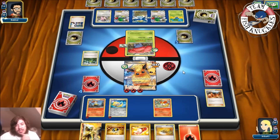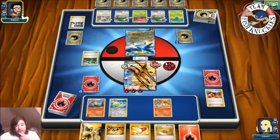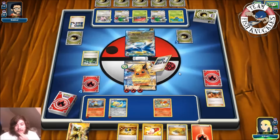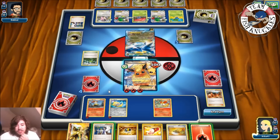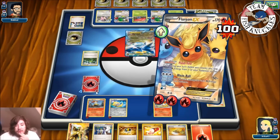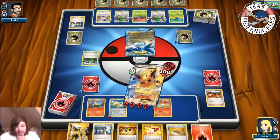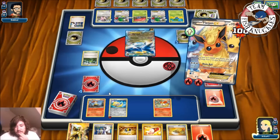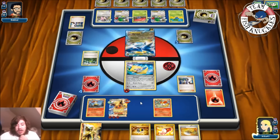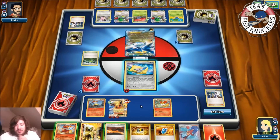We take two prize cards. There's a Vileplume — it has free retreat because of the Floatstone. On my opponent's turn, they pick up the Vileplume and put it on Miltank. There's another Latios coming down into the field. They retreat into Latios and go for Double Dragon Energy. Fast Raid for 40 damage. I draw into a Sycamore, which is great. I'll use Flash Fire to move a Fire Energy from Jirachi to Flareon-EX, then retreat into Jirachi and use Stardust.